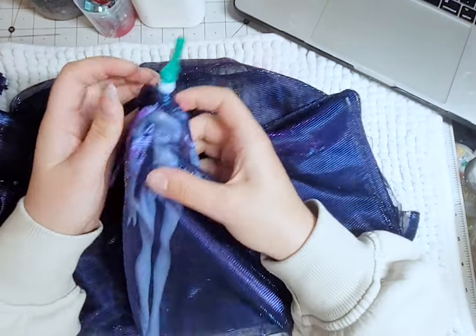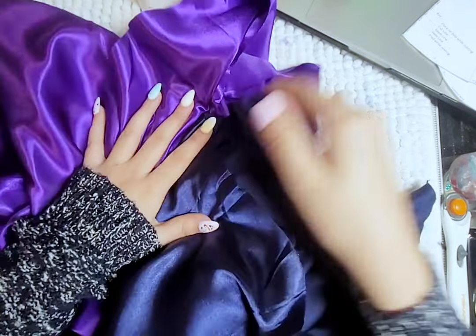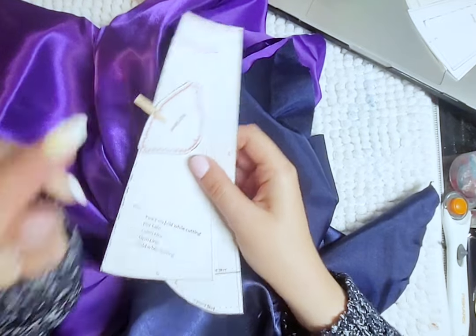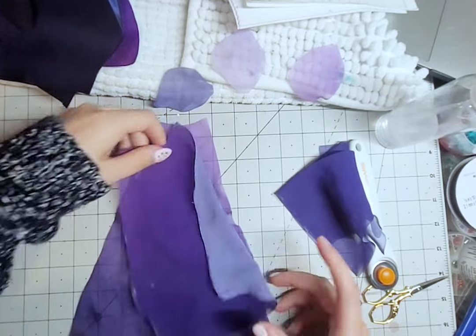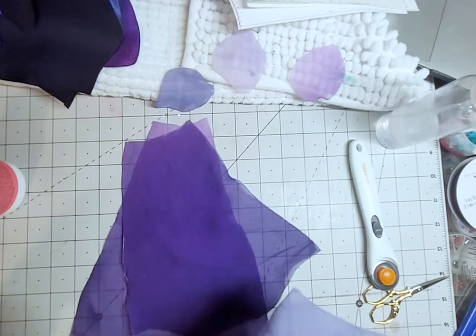For her outfit, I will be using this color-shifting purple fabric and this silk fabric in both purple and blue. I used the Rad Doll Clothes renaissance dress pattern for the different layers of the skirt as well as the sleeves. I cut out all the pieces from this gradient fabric that I found, the two silks, and the color-shifting fabric.